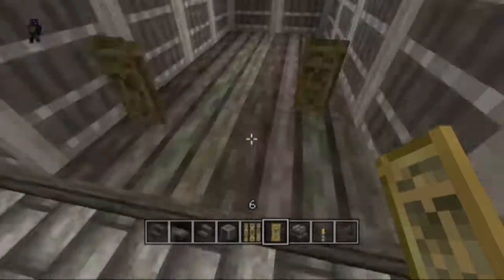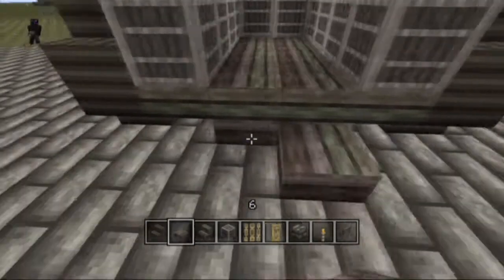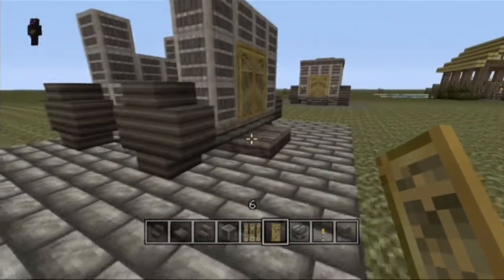Let's get two doors — oh, they don't place on slabs, so you need to put two slabs underneath, then two more to make a step, and then your two iron doors.